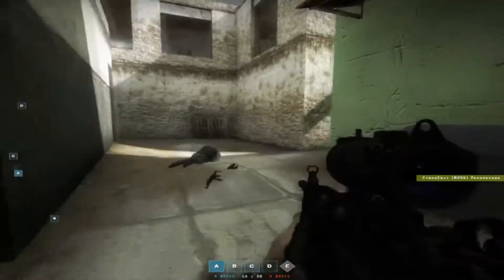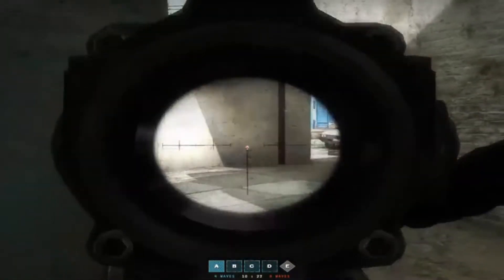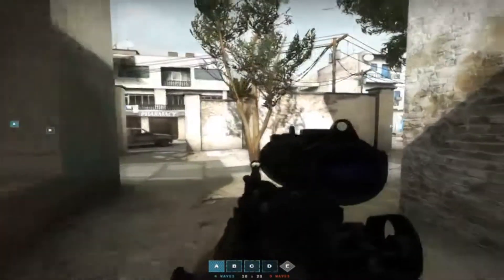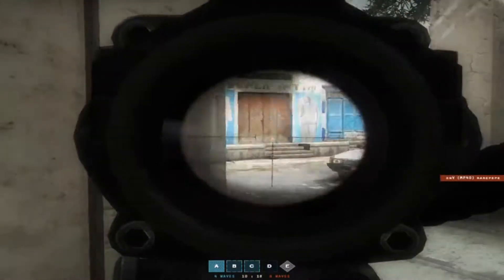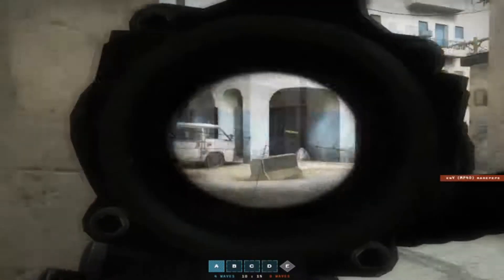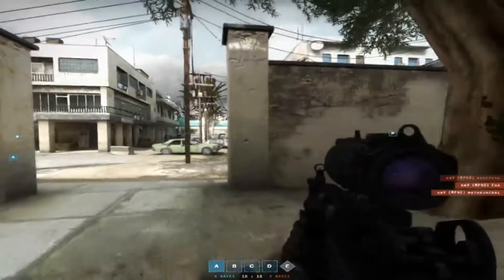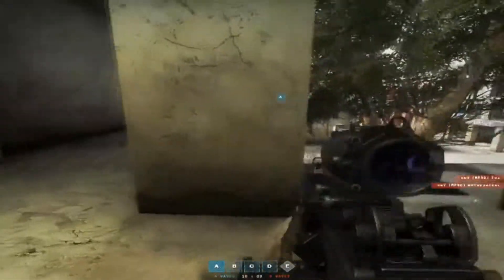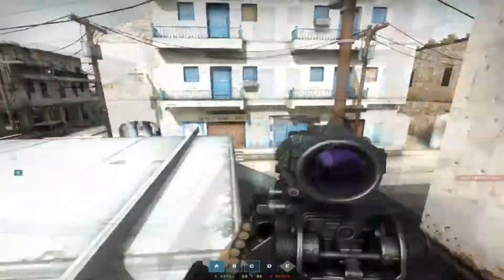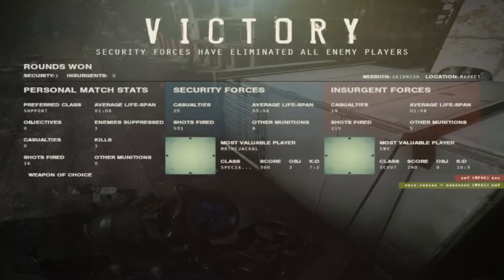Where did my teammate go? I think he ran inside that door that was behind me, into the building. This is a nice little looking scope. It is kind of unrealistic for the red illuminated center crosshair, especially since this has no illumination for it. And we went — the round ended.